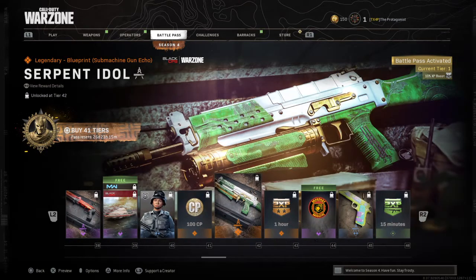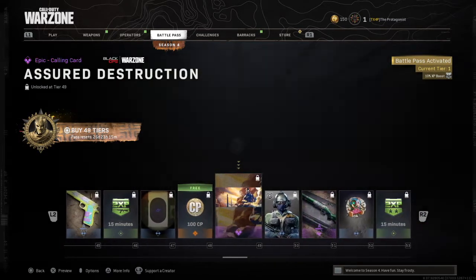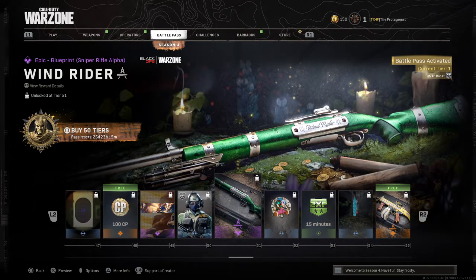Then we got the Perfect Crank Job, which is basically the middle finger from Guardians of the Galaxy. Then we got this beautiful, beautiful, beautiful Bullfrog and 1911.